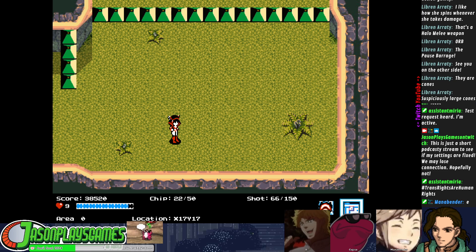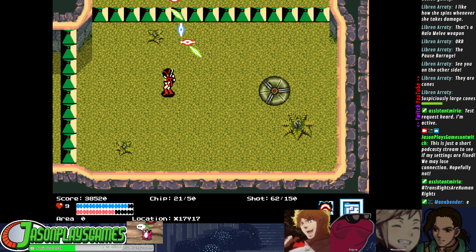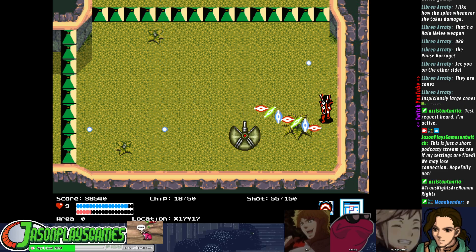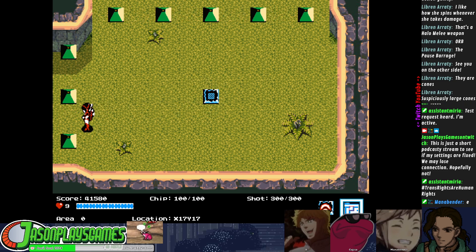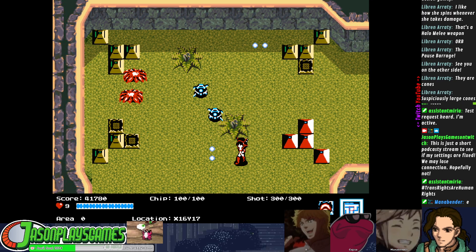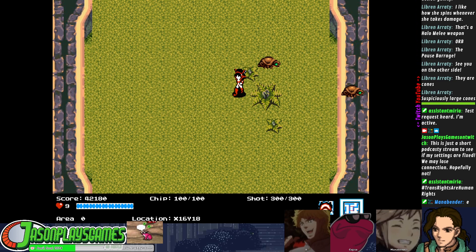That is a boss spawning in — the armadillo, way too many pixels. I think this is from Contra 3. What console was Contra 3 on? SNES. Oh hey, it's the red boy. Go buy that thing for 100 chips. Now that I have more than 50 chips, notice that my regular gun is more powerful. The second I fall below 100 chips it goes back to the basic peashooter.